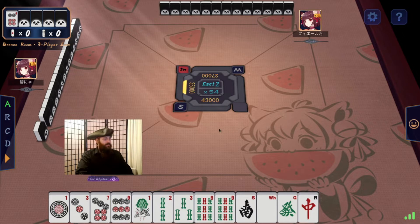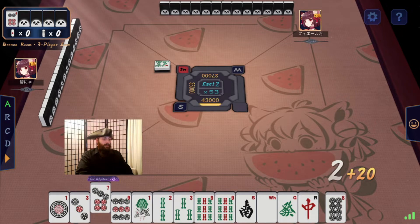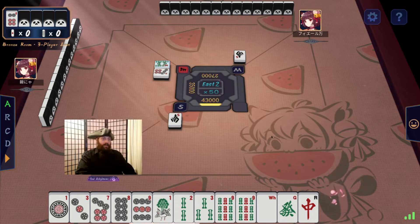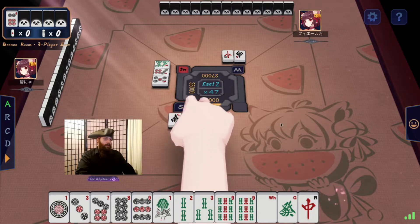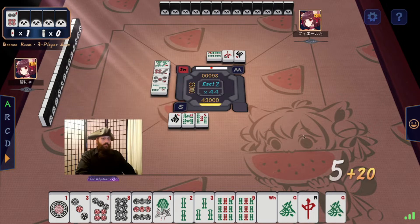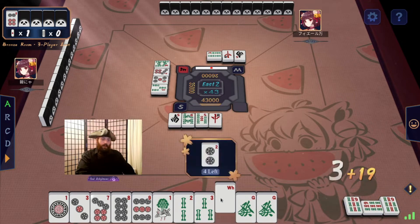We've got one of each of the Dragons. We've got a 1, 2, 3 and a pair of 9s, with a 9, 8, 7. I'm going to drop South Wind. Right now, everything is tied to a terminal, so that's a Yaku. You'd be looking at picking up a 2. Got another Green Dragon. I think I'm going to drop Red Dragon. Let's go ahead and pick up that 9, and I'll drop White Dragon. So we're looking for a 2.